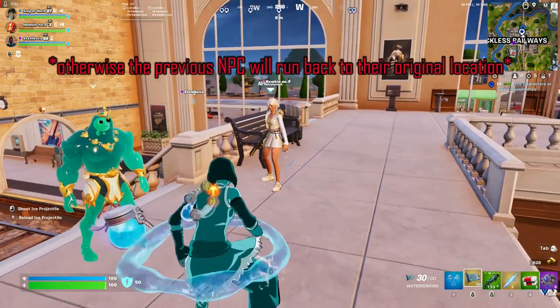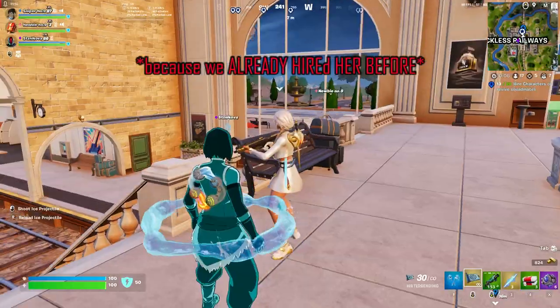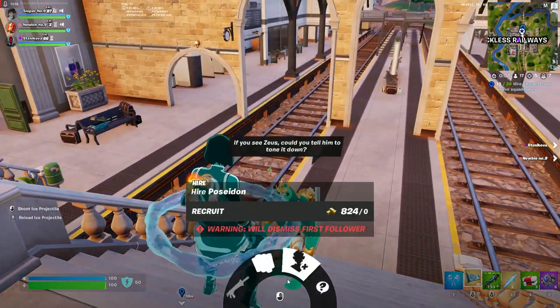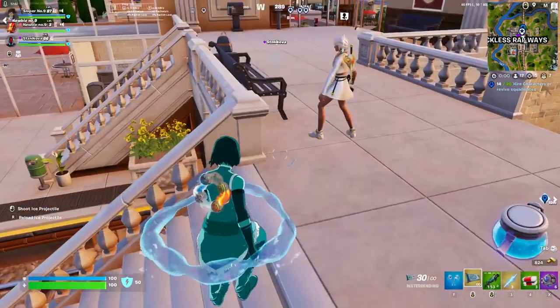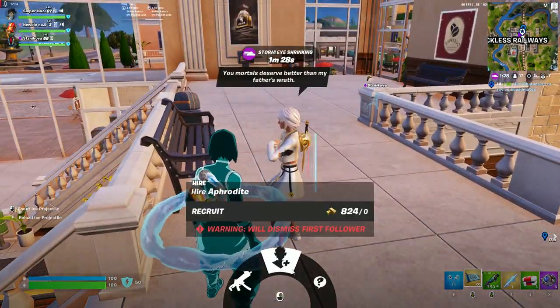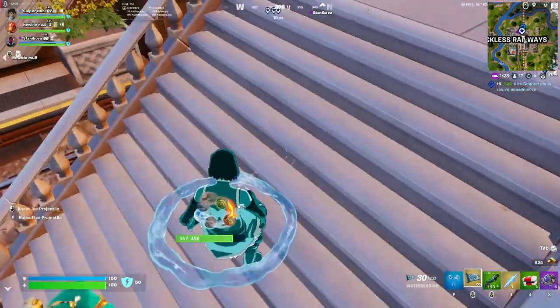So I hire this one, I go back to this one, and as you can see the price is zero. So I go back to this guy and again go back to the other NPC — zero gold again. And so on. This is how you can quickly hire 20 NPCs within one match.